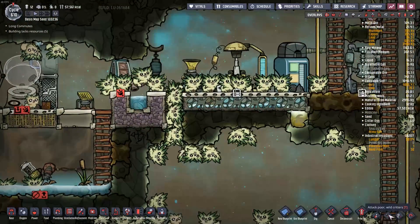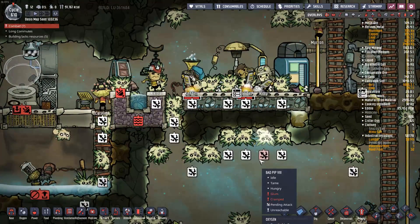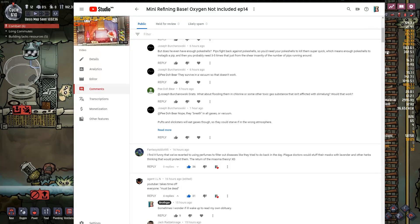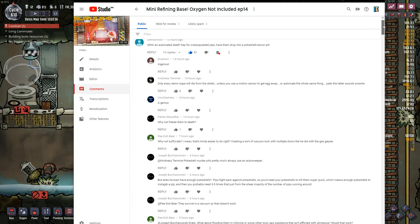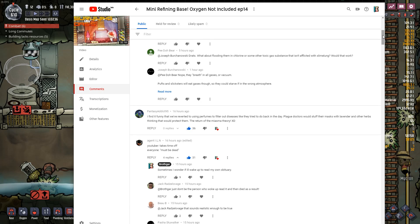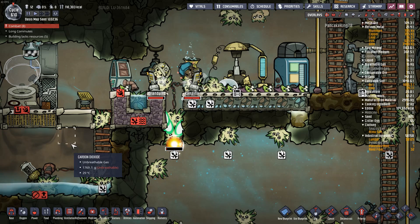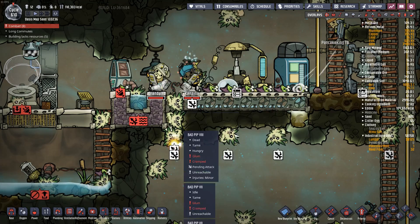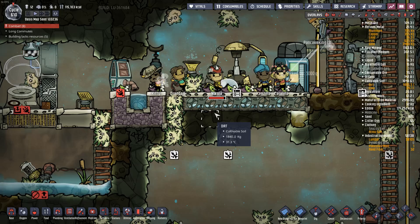In my last episode, I asked you guys how we can automatically recycle critters into their food source. You guys gave me a lot of different recommendations, and there are a lot of really good thoughts, but not all of them are possible. So I think it's about time we head on over to the test lab and see what is possible and how we can automate this process in a nice, easy, and efficient way.